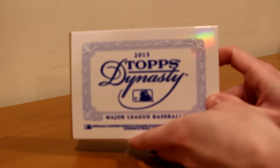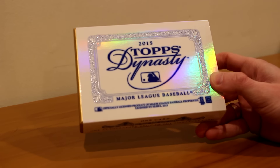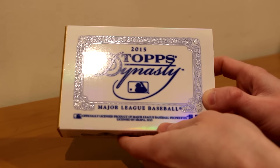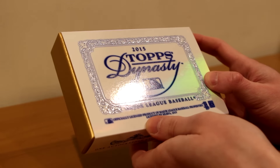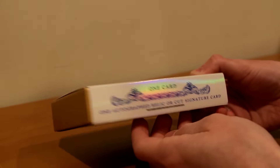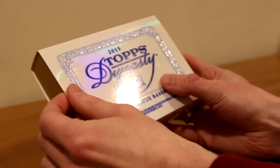He actually gave me this, so this is the second Topps Dynasty of the week that I'm opening up. We're going to do a little unboxing here — a Topps Dynasty 2015 break. Officially licensed product of Major League Baseball, licensed by MLBPA 2015. One card: one autographed relic or cut signature card. Let's see what we get.